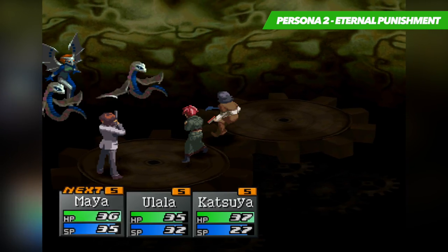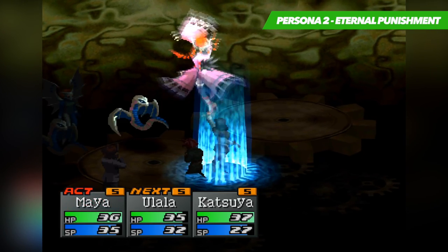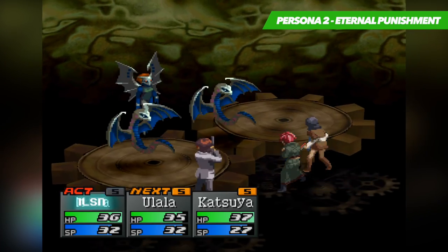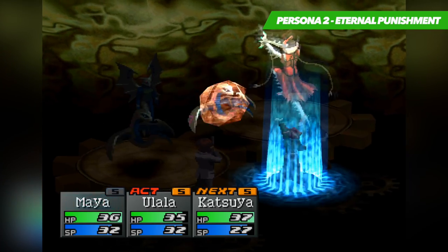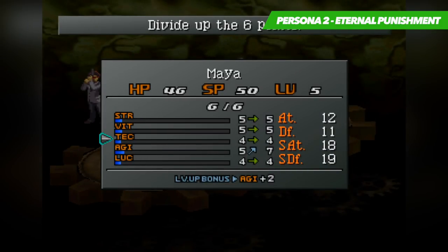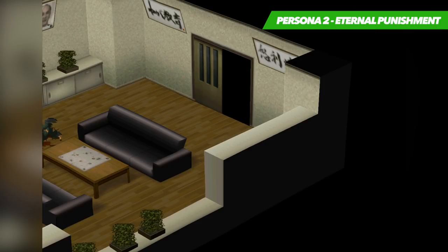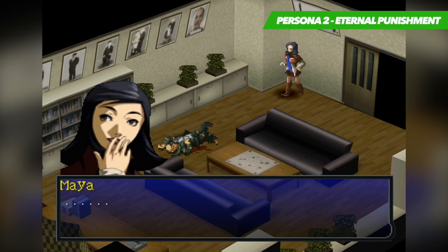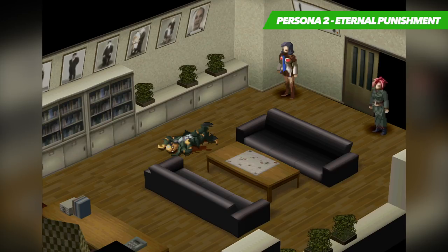Unlike most RPGs, the characters in Persona 2 don't actually use magic. Instead the characters use what is called Personas, which represent a person's inner self. Characters in the game can call upon these Personas during battle to assist them by attacking, healing, or using various other support techniques. Characters can also combine certain Persona attacks to create some rather devastating combos. What's neat about it is if you don't like the Persona your character is using, you can create a new one from scratch. They're created using special Tarot cards which you can obtain through encounters with enemies. The more Tarot cards it takes to summon a new Persona, the more powerful it will be.